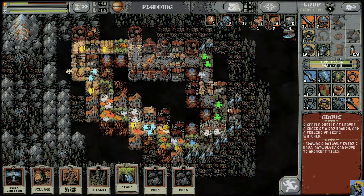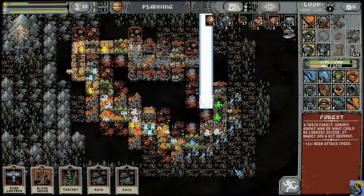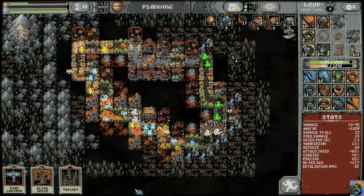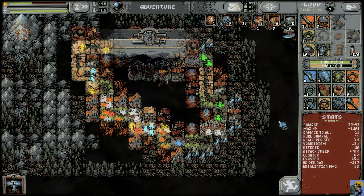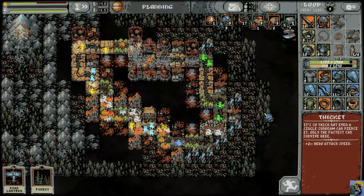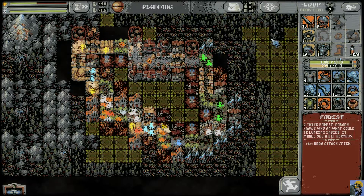Put that there, gives us a bunch of hit points. Slot in this village, put in the last Grove. A Rock can certainly go there, a Blood Grove can go there, and I'll put in a thicket up here. All of this looks really good. This level 9 hat has an insane amount of regen, but I don't really need regen at the moment — so thank you, but no thank you.